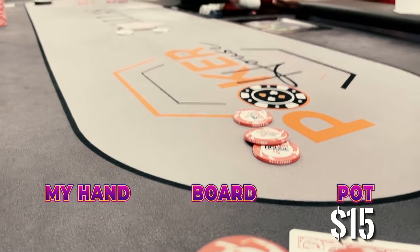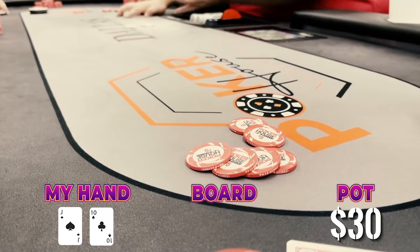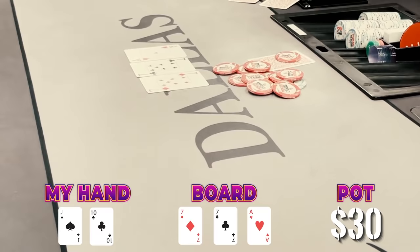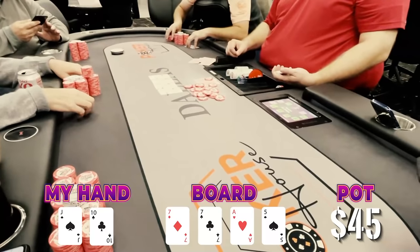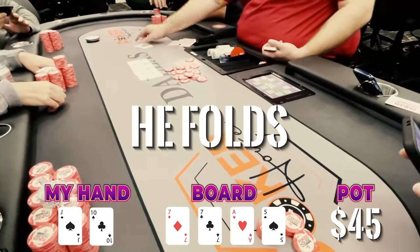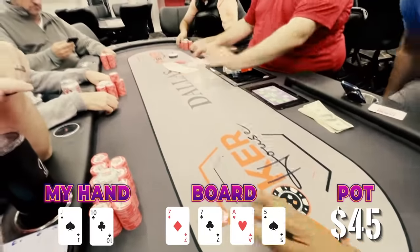Shortly after, we pick up Jack-Ten, aka the Justin Timberlake. We're in the low-jack and the five-dollar straddle is on, so we make it $15. It gets back to the small blind who min-clicks it to $30 and we go ahead and call. The straddle gets out of the way and we're heads-up. We've got Jack-Ten — the flop comes out Ace-Seven-Seven. Small blind leads out for $15 and we call with some bad intentions to take it away from him on the turn. Turn is a five, he checks to me and we bet out $50. He just folds — he folds King-Jack face up, and we show him the Jack-Ten, letting him know we bluffed him.